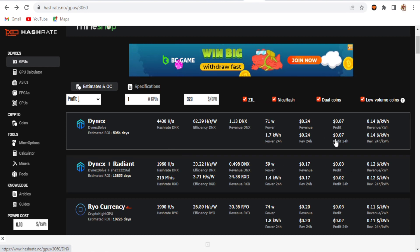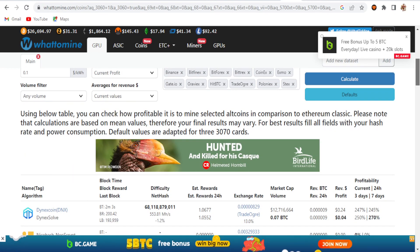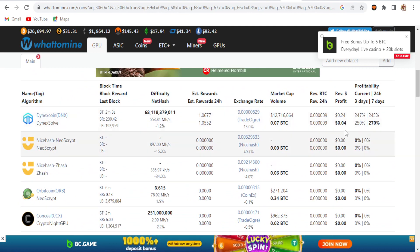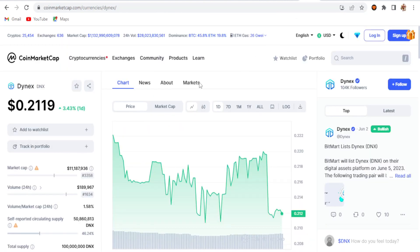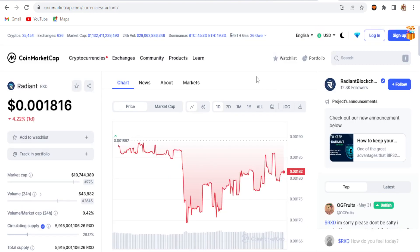It's showing 0.03 cents profitability after electricity. If you mine Dynex as a single coin, you get around 0.07. On WhatToMine, I selected one 3060 card and it shows 0.4 profitability. On CoinMarketCap, Dynex is at 0.21 cents. One-day profitability is 3.43 percent positive on one metric, but on Dynex specifically there's less profitability today, down 4.22 percent.